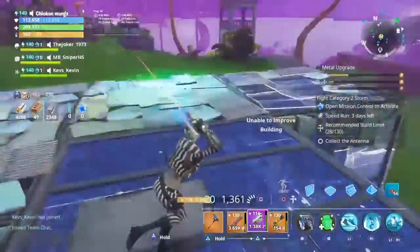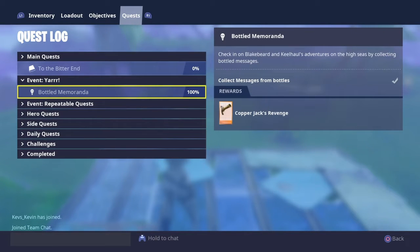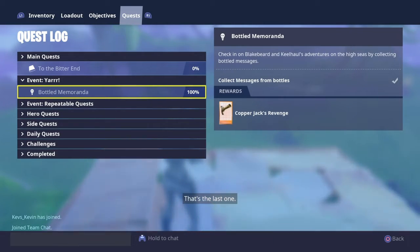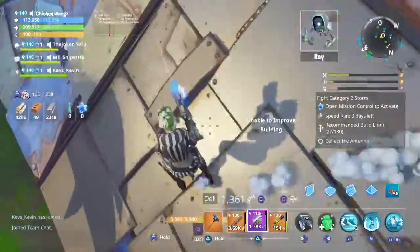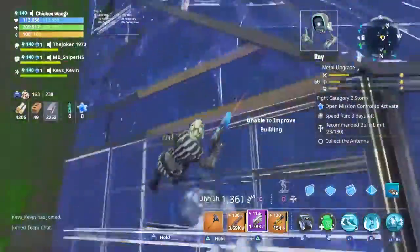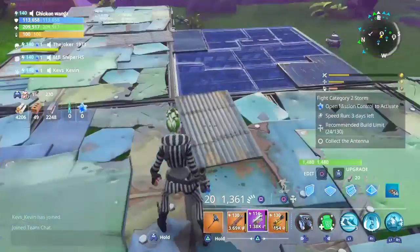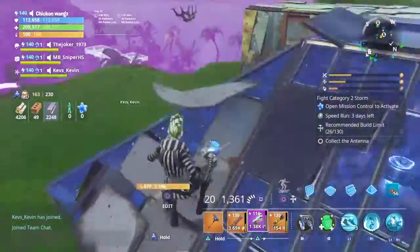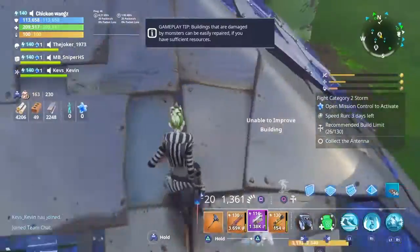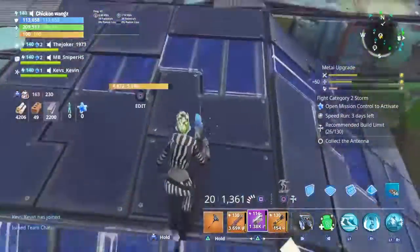And there you go guys — we have completed the whole pirate event and just completed Bottled Memoranda, which got us Copper Jack's Revenge, a very powerful pistol that I will be making a video on shortly, probably tomorrow, to show you guys this new pistol and see how good it is. I'll see you guys next time, hope you enjoyed this video — make sure to like, comment, and subscribe for more Fortnite videos. Peace.